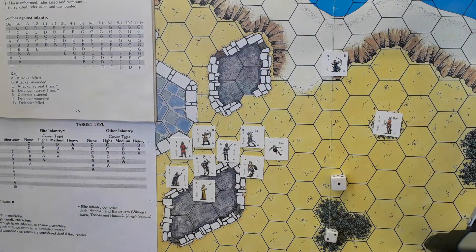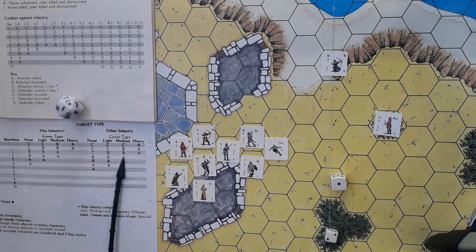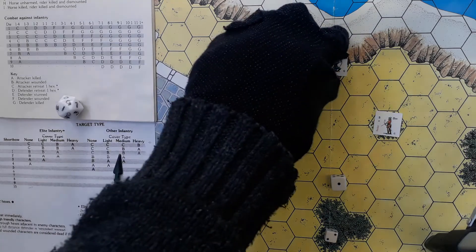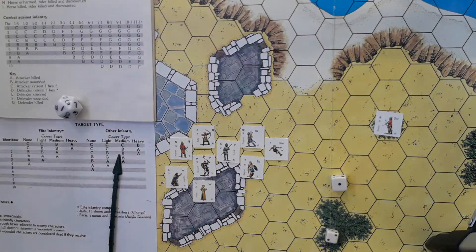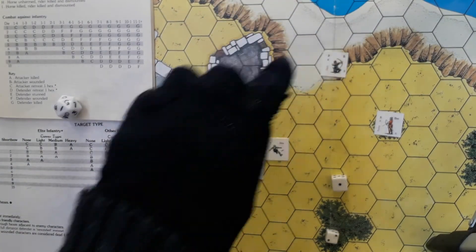Radar moved less than half his movement allowance so he can shoot now, taking a shot at Osric in medium cover. Rolling low is good — one is as low as it gets. With a short bow that produces a B wounding result. Poor Osric — reducing stats correspondingly as we replace his counter.